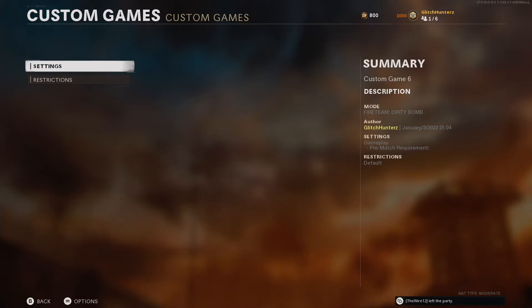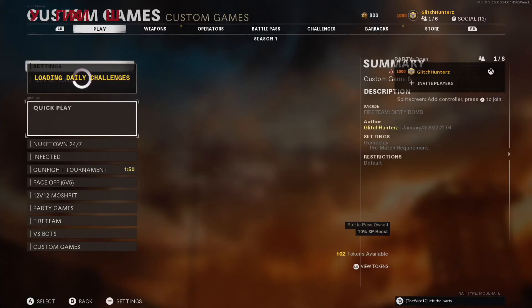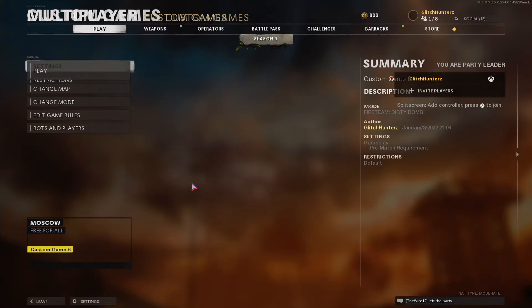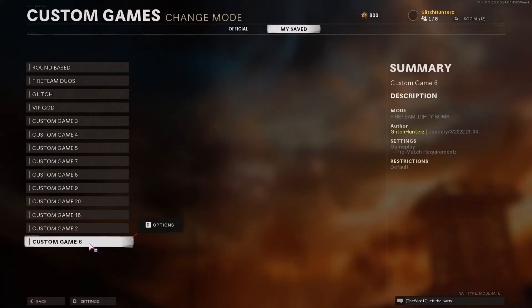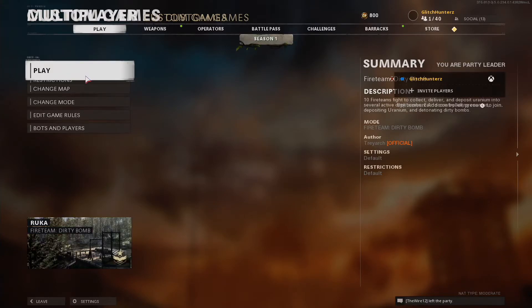Now you can check that you've saved this by backing all the way out to the title screen, then going into the game, into multiplayer, and into custom games. Go to your modes and make sure it has been saved — January the third, that's today. Now you can load it as you please.